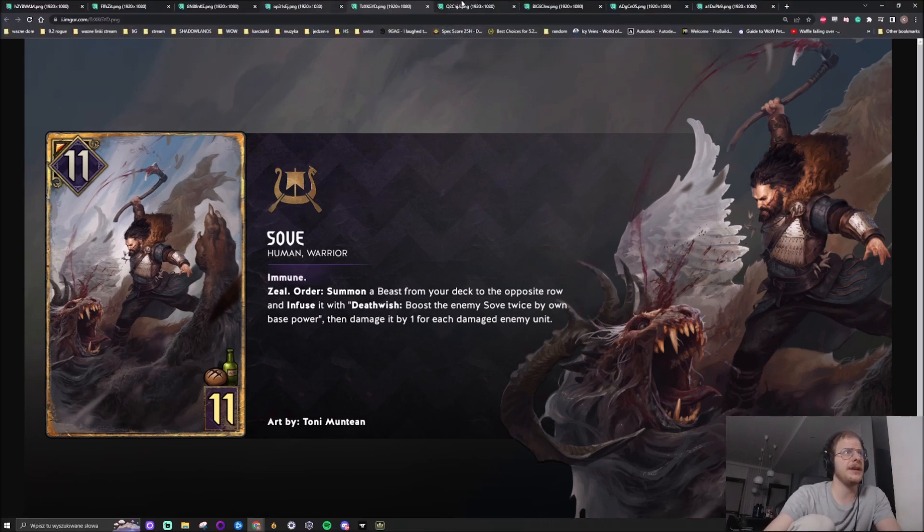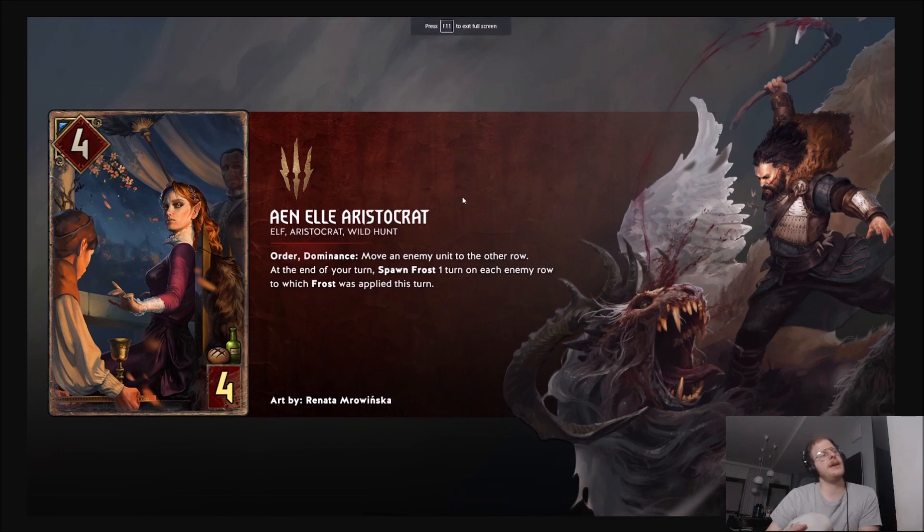Now let's go to the Monster deck. Monsters are seeing play with Wild Hunt and Frost. The art, as always, is obviously amazing. First card: Anne El Aristocrat. Order Dominance - move an enemy unit to the other row. At the end of your turn, spawn Frost for one turn on each enemy row to which Frost was applied this turn. So basically it's an order move, which is cool because sometimes you will want to move units to benefit more from Frost.